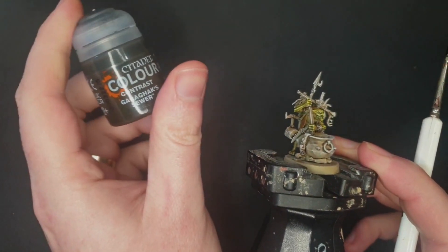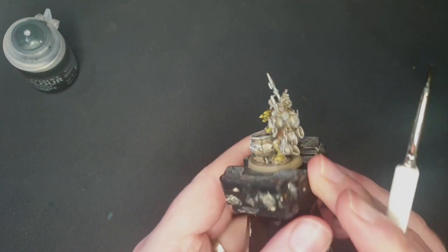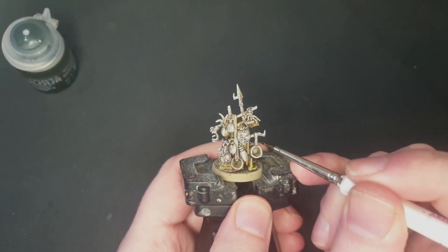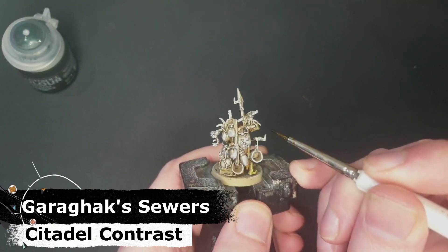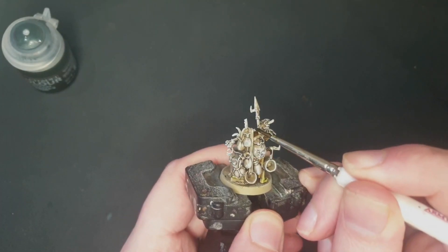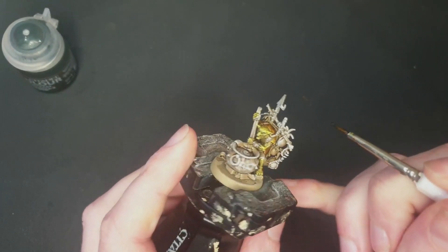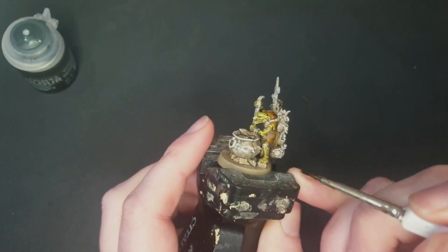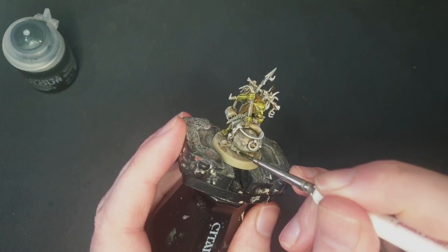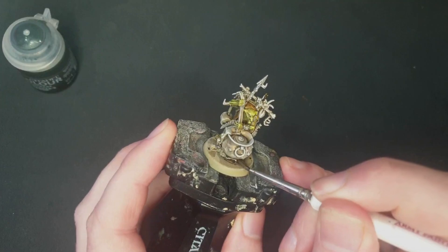Moving on to the next step, I've got here some Garagax Sewers, and I'm going to use this for the wooden details on the back. I'm going to carefully apply this to anywhere that's wood, avoiding any of the doodads and bits and bobs that I'll be painting separately later. I'll also use this at the same time for these coals or wood fire bits underneath here, and anything else on the base.